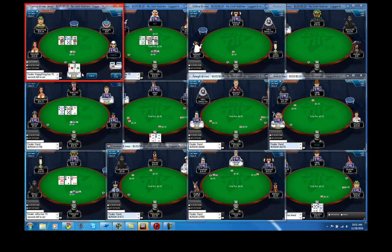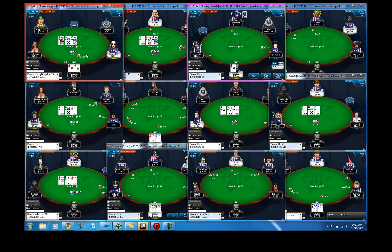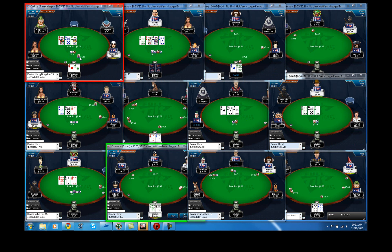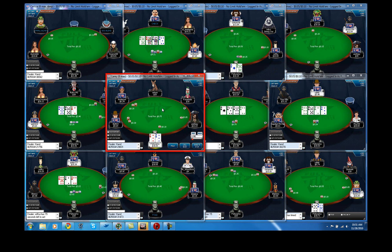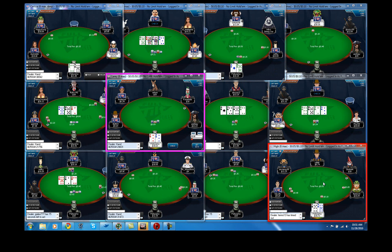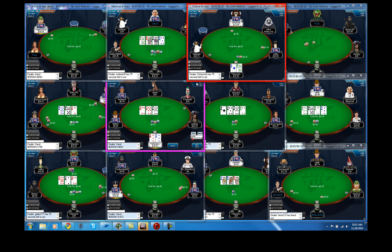Here we three-bet with aces, got called, and hit a terrible flop for aces — this is really bad. There are so many two pairs and straight draws that can just crack aces on that board. I definitely want to play it fast on the flop, hope to get a fold, and we're really happy that he folded there for sure.